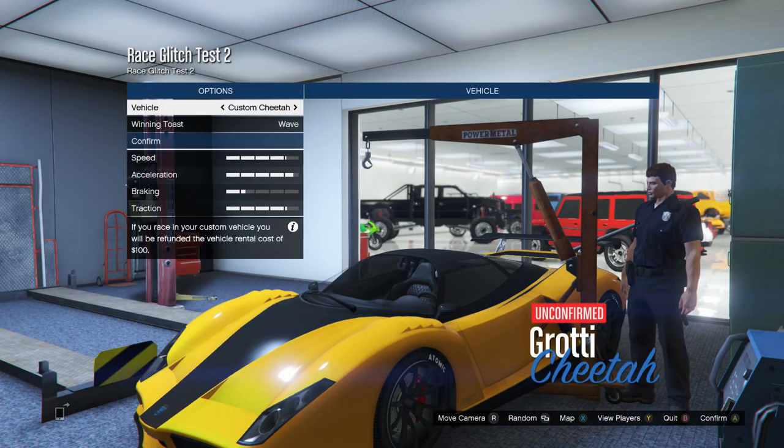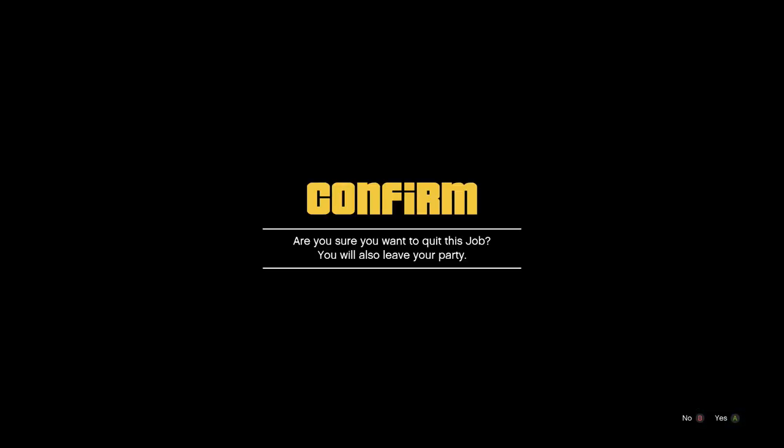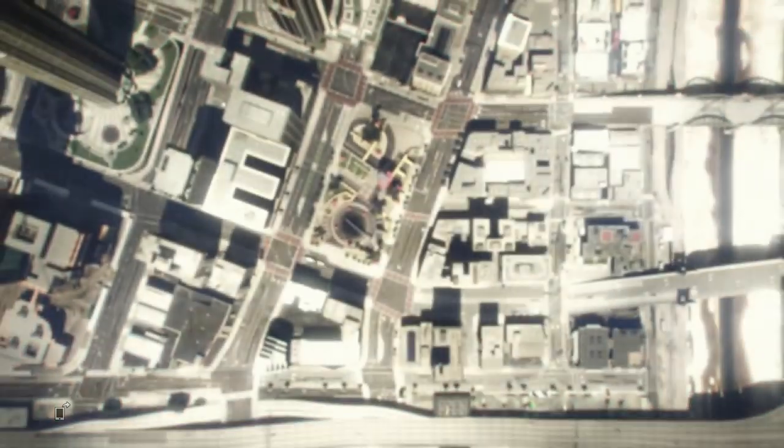Now when you're taken to the vehicle selection menu, as you guys can see, you're going to be inside this room we're trying to get inside of. So don't actually choose a vehicle — instead just back out and quit the job so you're taken back into a free mode online session.